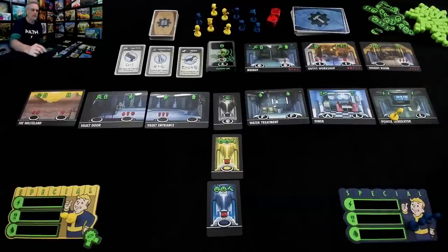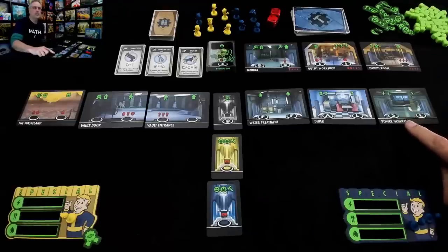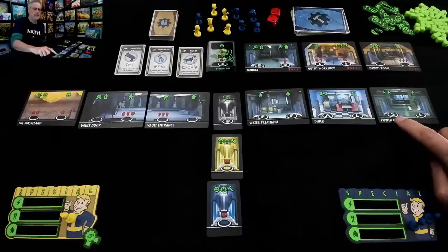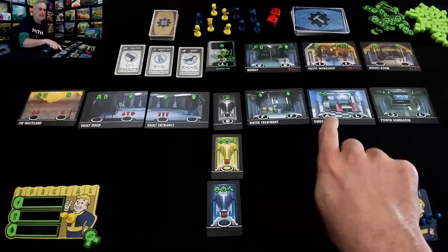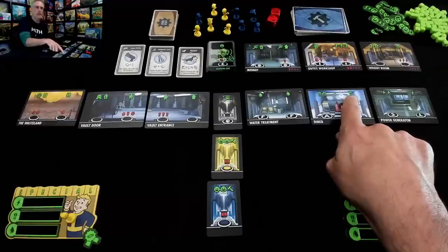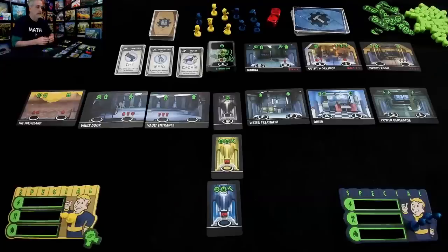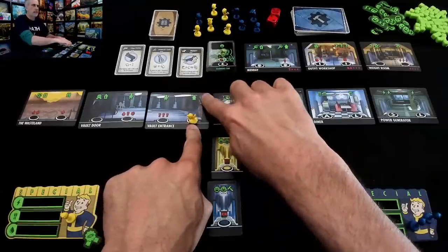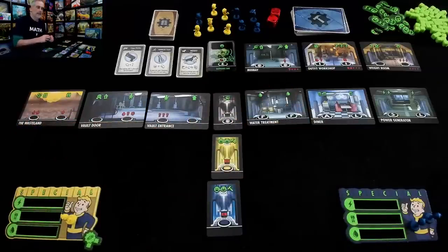If I want to start building rooms as fast as possible, I should jump over to the power generator. You'll notice there are letters on some of these spaces — that means I can send a specially trained worker. If I've trained a worker in S — which I think stands for strength — instead of getting two I'll get four. An L-trained worker would get double food. You always double the return on any of these spaces. Maybe I should try to get myself trained so on a future turn I could send a worker here for a better return.